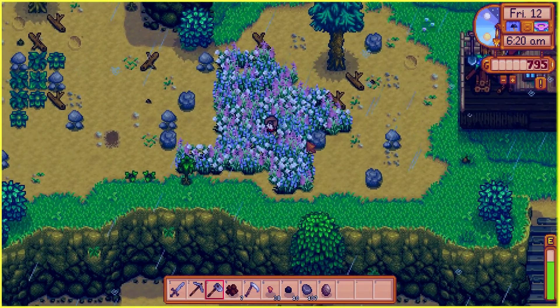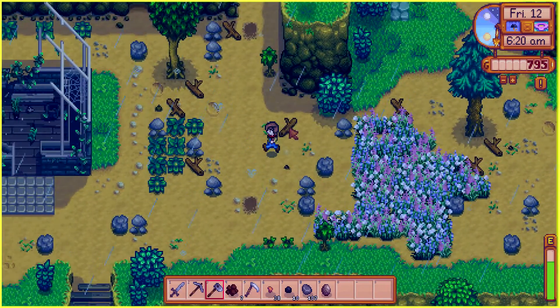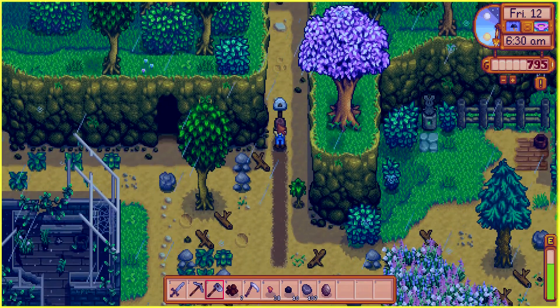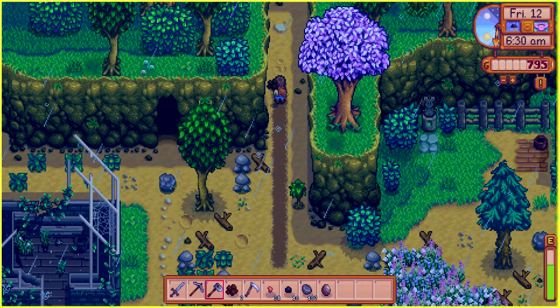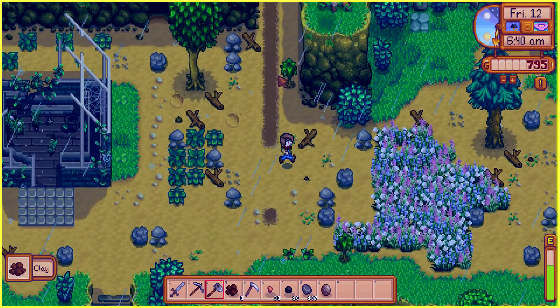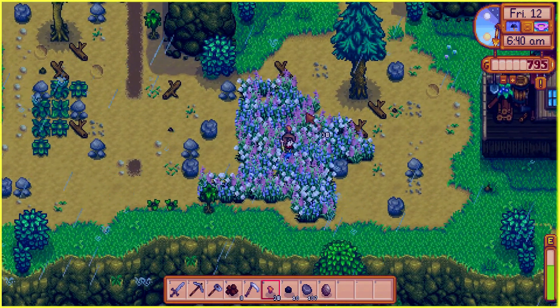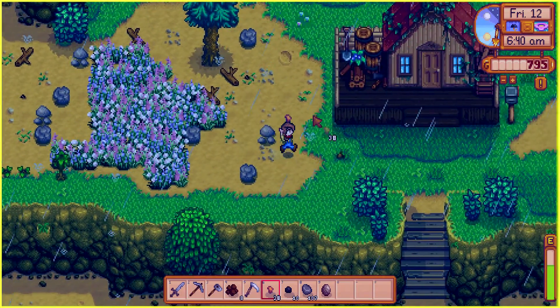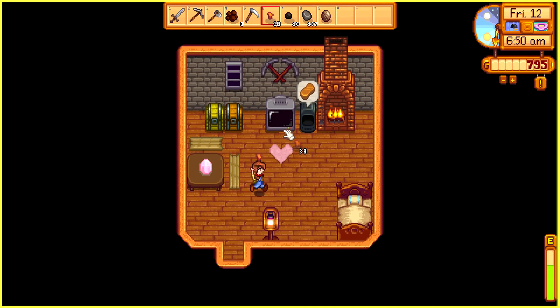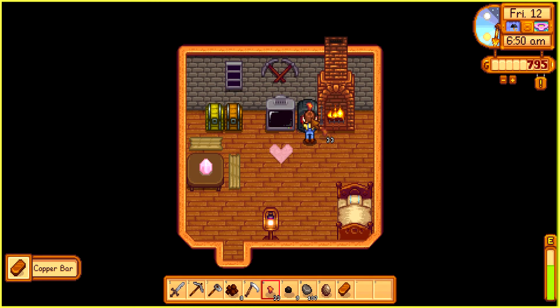Let's go get the clay from the beginning. There we go — and now if we go to the beach we'll get two other pieces. Let me go back to get the copper. I am so gonna do this. And Clint — or wait, it's Marnie — wants a copper bar, so we already know we're gonna smelt one extra one for her. Now I know what to do.